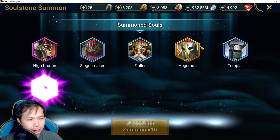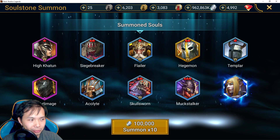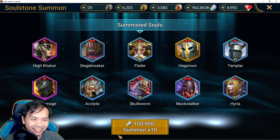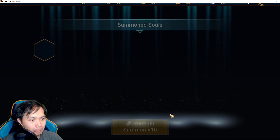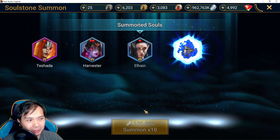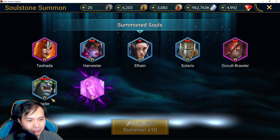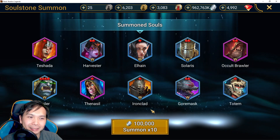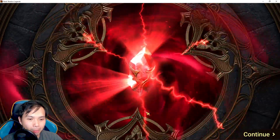We have 50 more to go on this account and then we'll move on to the next. One star Cybel, two star Hegemon - but I think I already have a two star Hegemon, which is unfortunate. I waited almost two months so it would be nice to get something, but nothing so far.